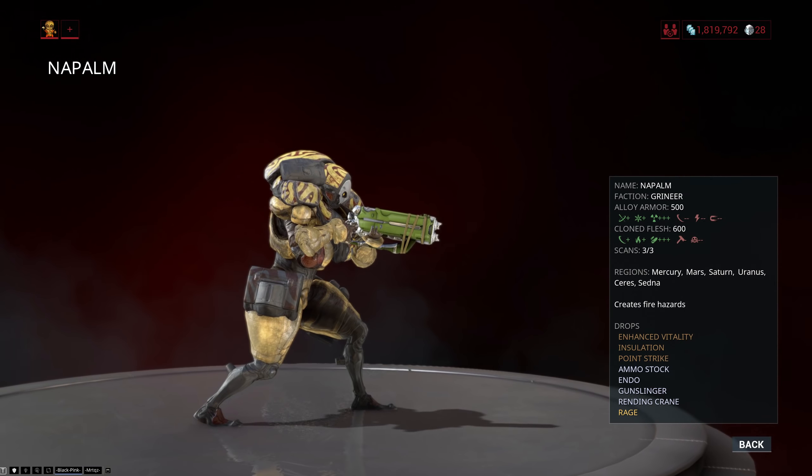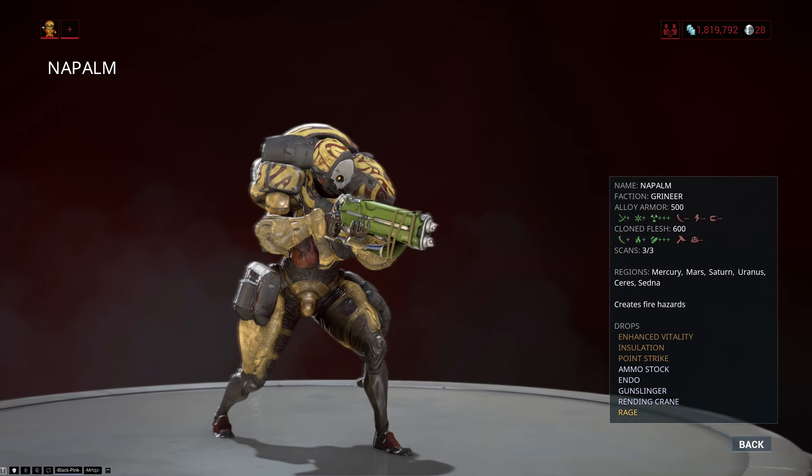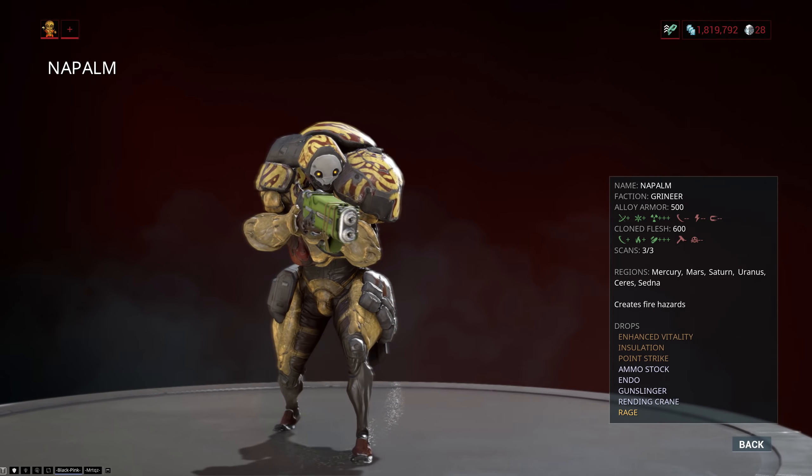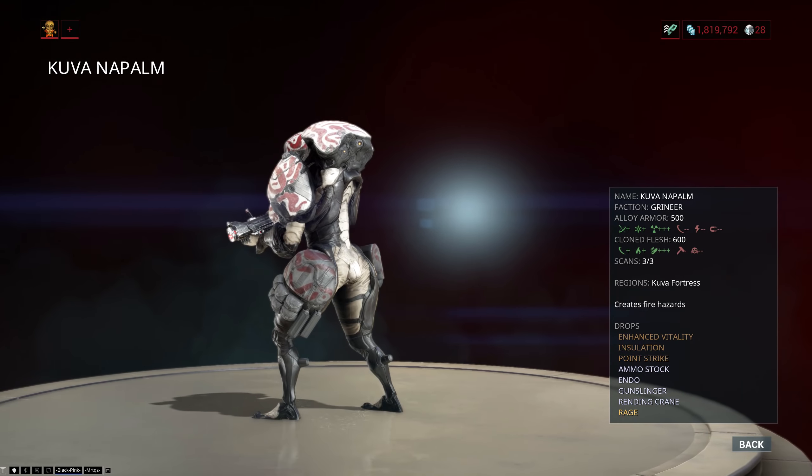Now, when it comes to obtaining the Rending Crane stance, you're basically just gonna have to farm the Grineer, because it is an uncommon drop from all three variations of the Grineer Napalm: the Standard Napalm, the Tusk Napalm, as well as the Kuva Napalm.